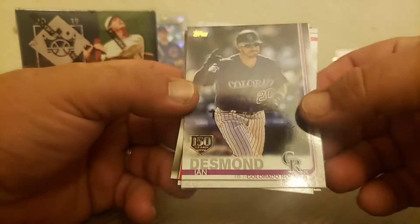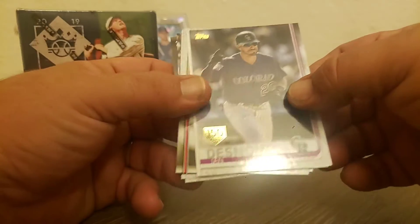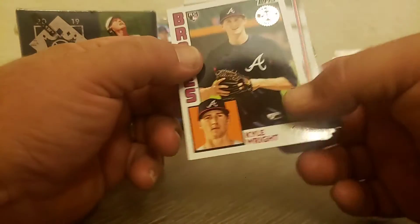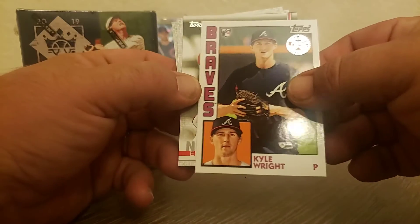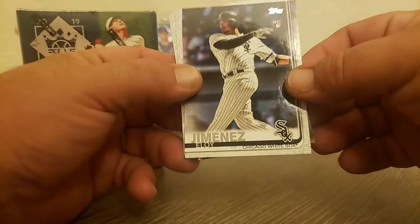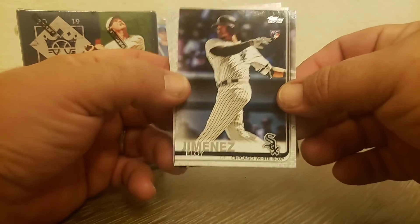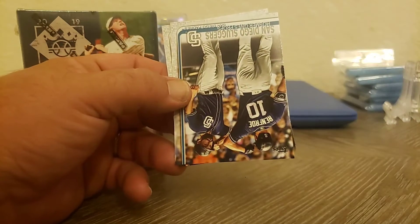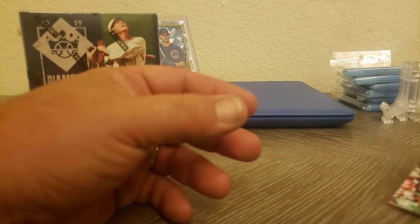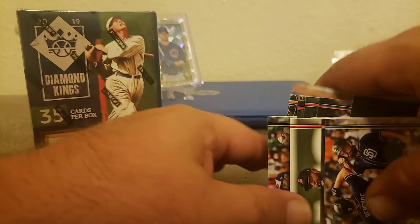We got an Ian Desmond gold 150 stamp, a Kyle Wright rookie card for the Atlanta Braves — that's pretty cool — Eduardo Nunez, and hey, an Eloy Jimenez rookie card! We'll get that one sleeved up here shortly. And a Max Stassi. That's it for the 2019 Series 2 — got that Eloy set aside.